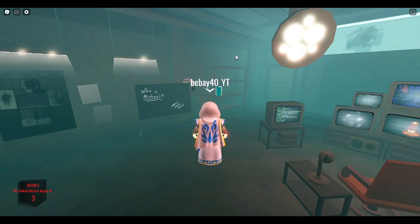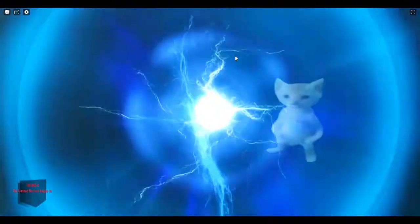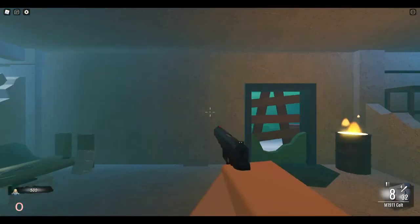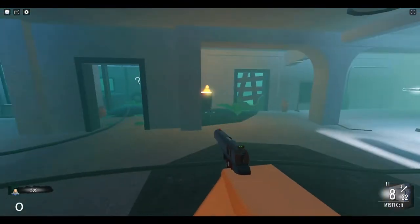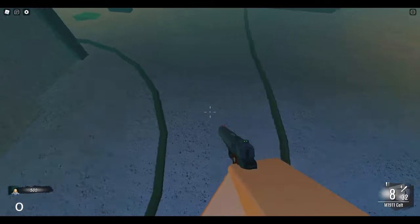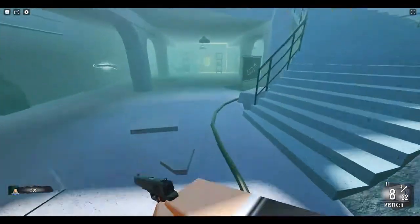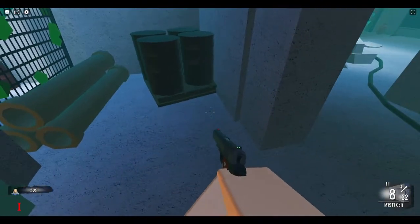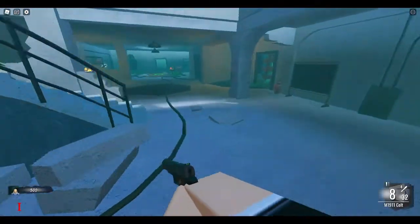Starting off I'll cover some basic stuff from my previous videos: how to build the power switch and power switch locations for the different pieces. There are three different parts you have to find. The first part is down here on the first floor, and a lot of times it's in this room, or over here on the shelf, or sometimes back here around the corner. It's not there this particular time so I've got to go find it.